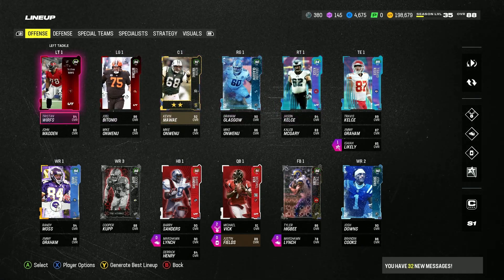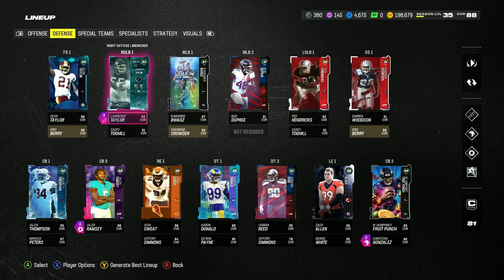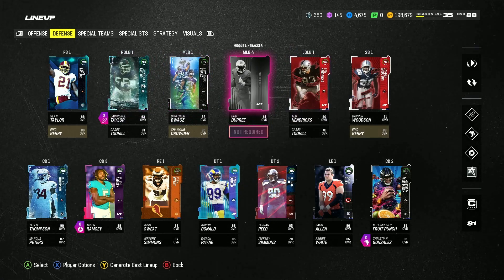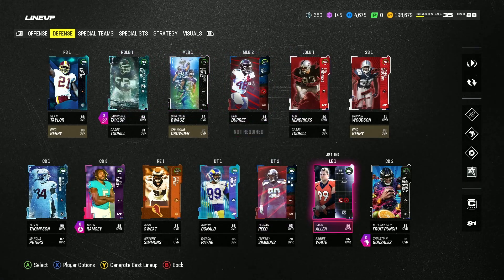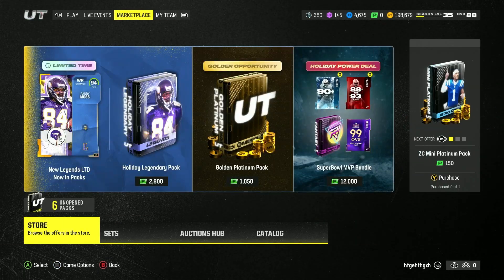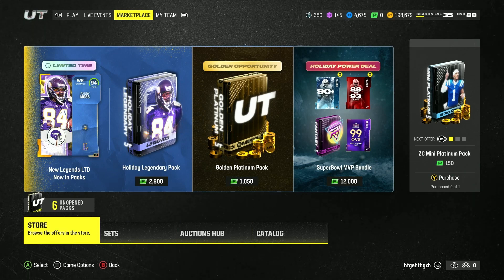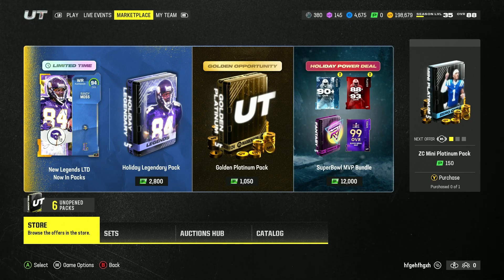Tomorrow on Christmas I'm going to get a new right tackle, new left tackle, more wide receivers — so I'm selling Randy Moss. I'm upgrading my team so hard on Christmas. If you enjoyed this video make sure to like and subscribe because I'm giving you guys the best coin making methods. There will also be a Randy Moss gameplay video, so subscribe to catch that.